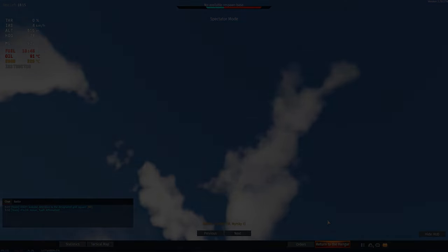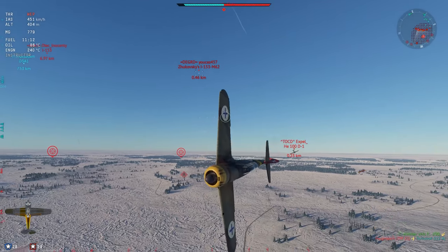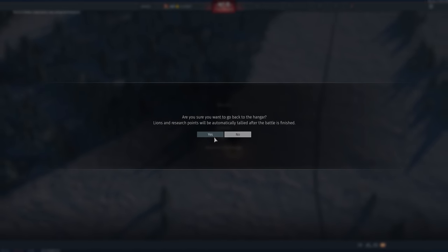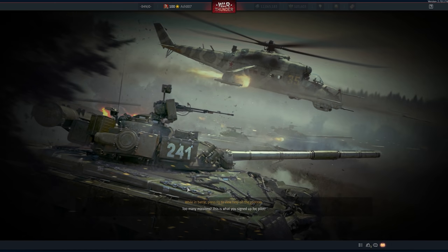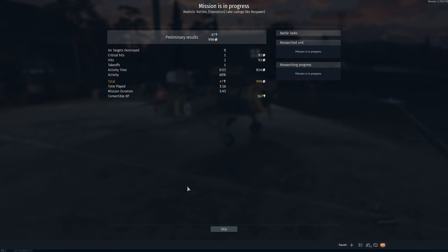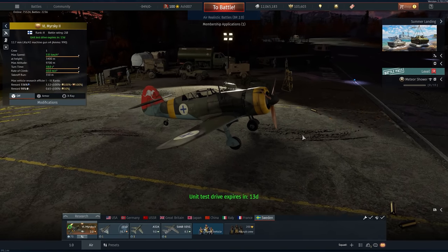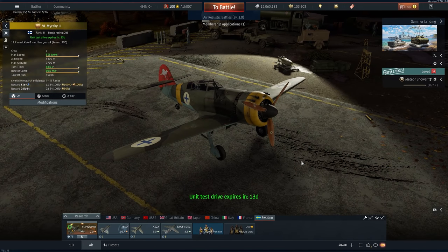Let's not even get into Spitfires — you can somewhat deal with 109s, but to summarize, this aircraft is kind of useless especially in an up-tier. In a down-tier it can be useful depending on the scenario, and side climbing is favorable. But honestly — I've tried rolling, boom and zooming, energy fighting, stall fighting, climbing off the map, medium altitude, low altitude — I cannot get a consistent result with this thing. Do not bother with it.